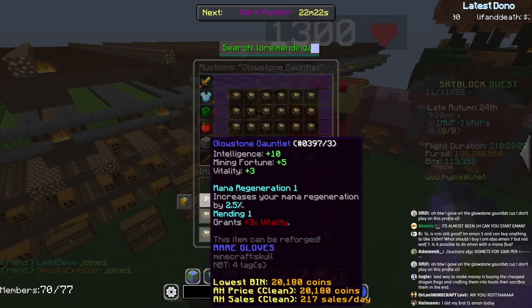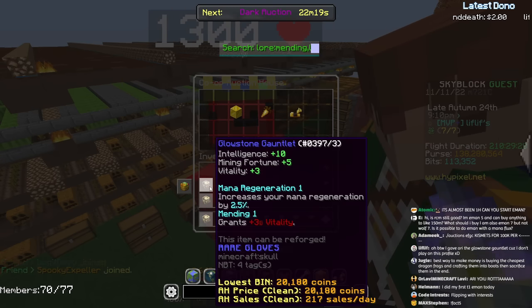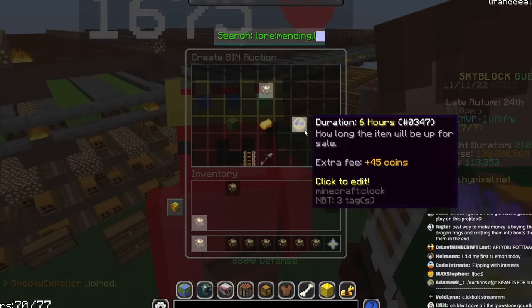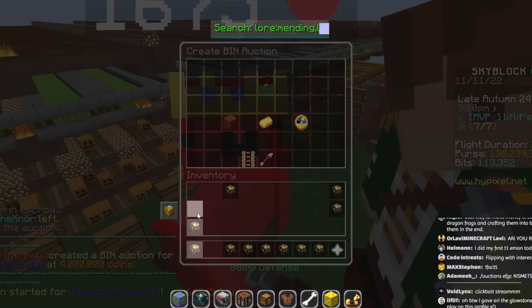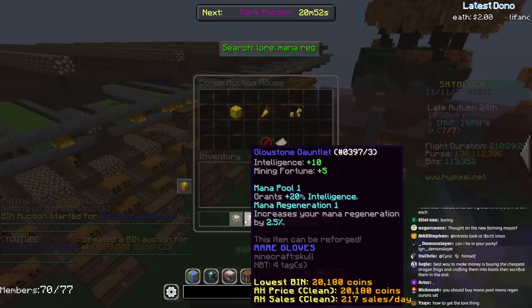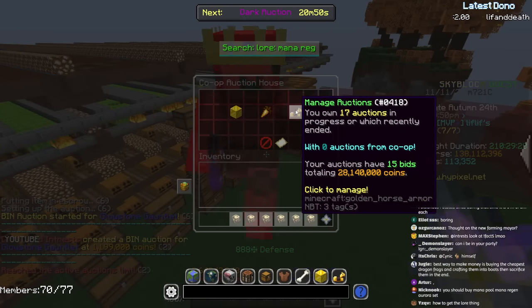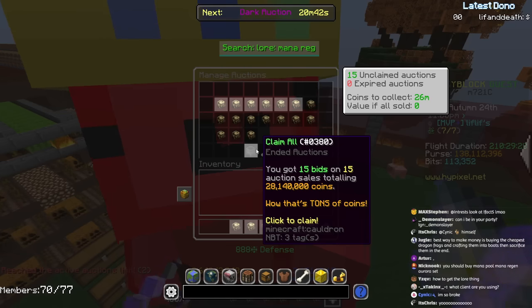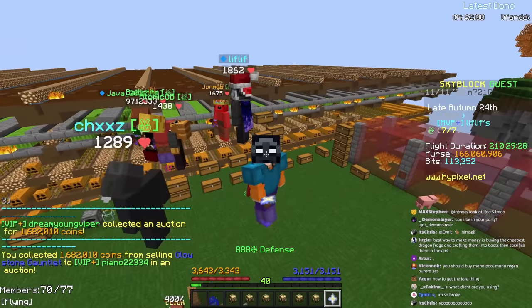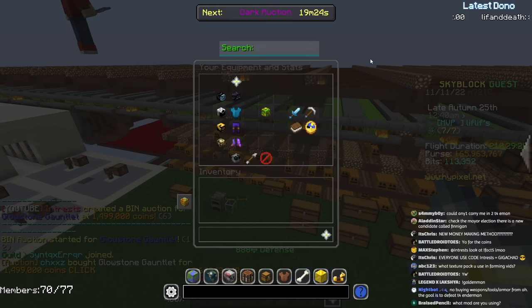I guess I'll sell these for 4 million coins. If they don't sell, I don't really lose anything. Wait — did I reach the limit for putting stuff up? I got 28 million coins to claim, plus I claimed 10 million coins earlier. Why did I even grind zealots? Time to start spending money.